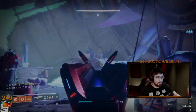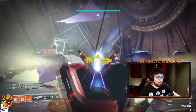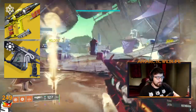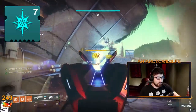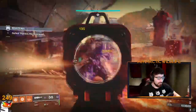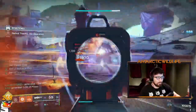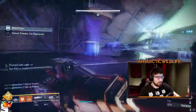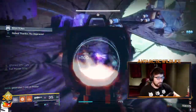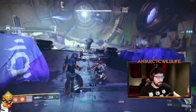The loadout I've been using is a simple double linear fusion rifle setup on two people. You've got your special and your heavy linear fusion rifle, both of which you're going to be using with Particle Deconstruction. Then you have the third person running a Divinity. The person with the Divinity tells the other two people what they should kill, and then the thing just dies a few shots later. It's really simple — you don't need any complicated strategy or builds. You just Divinity something and then it dies.